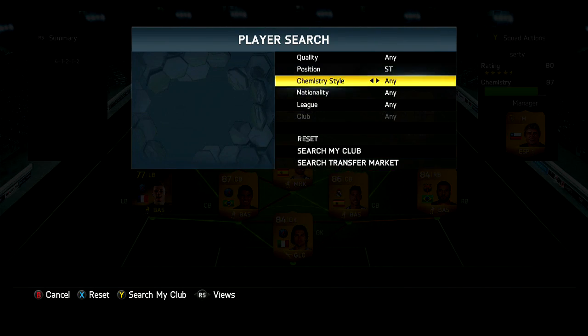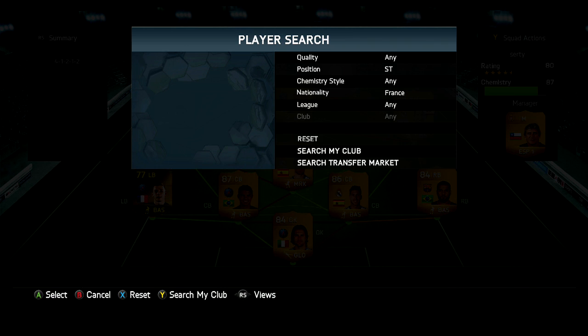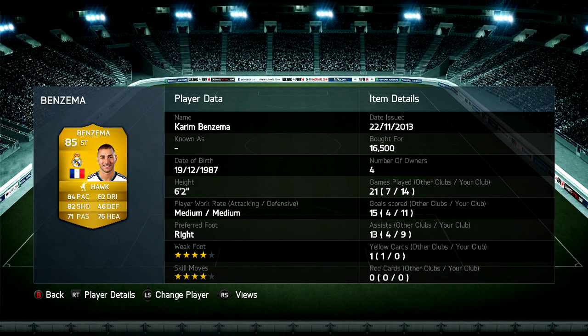At the right strike position, we've got Karim Benzema — 11 goals and 9 assists in 14 games. Wow, that's really good. Cost me 16,500 coins. A lot of those assists have been to the man up front, who you'll see in a second.